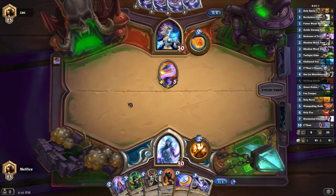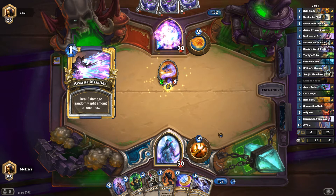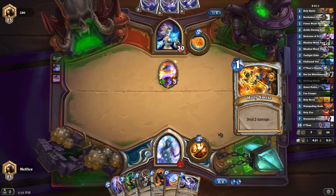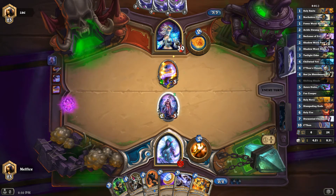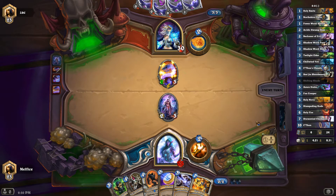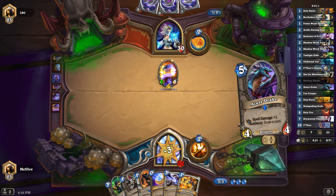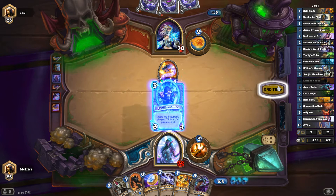If we could get a Pain, that'd be really good. Maybe I should have dropped the Twilight Elder, because Mage is going to be very aggressive to deal with. I think Priests are kind of an underdog when it comes to that. We don't have anything to unfortunately get rid of that. We might — if he trades and doesn't kill it, we'll be able to deal with it. I need a Shadow Ward Pain real quick. So much for that.